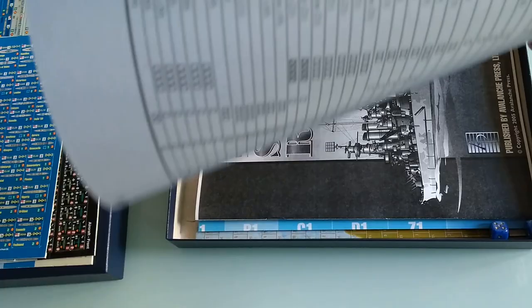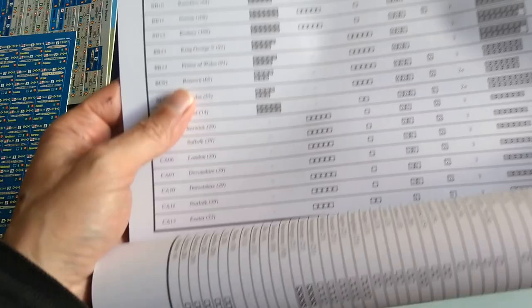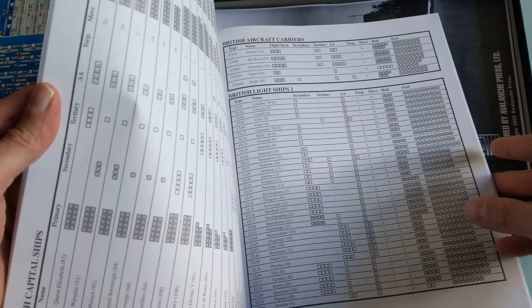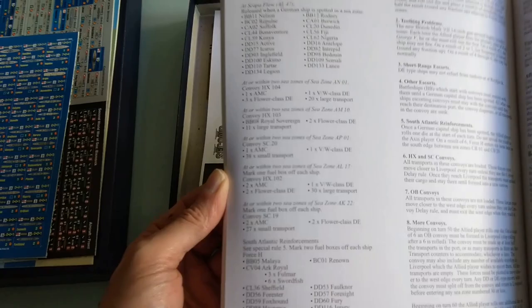From what I understand, it's not very complicated — it's more on the easy side compared to other naval warfare games, which is appreciated. You don't always want to get into something too difficult. The scenarios cover the deployment of your task forces and go up to 38 pages.